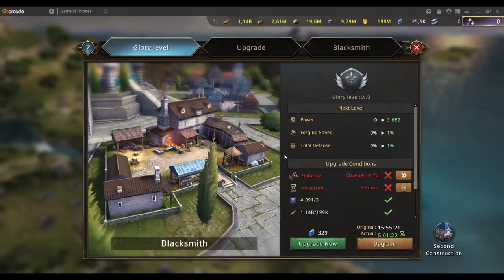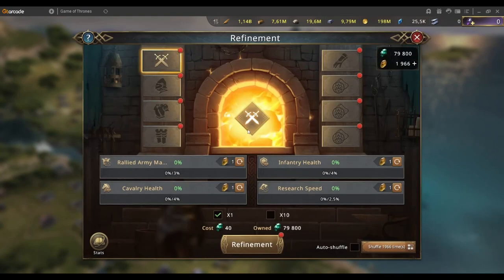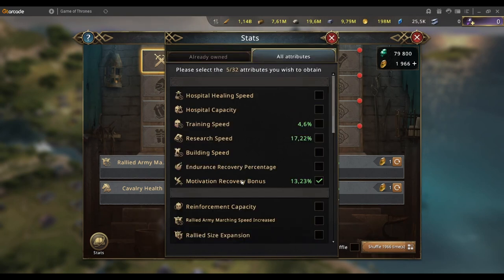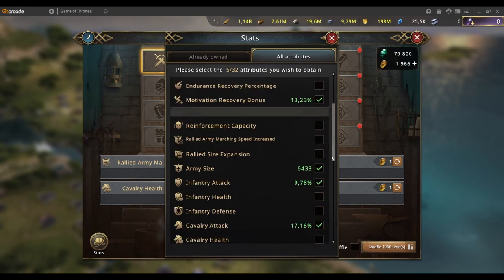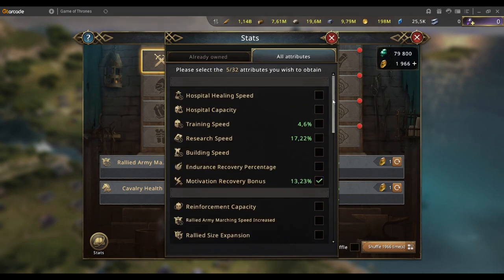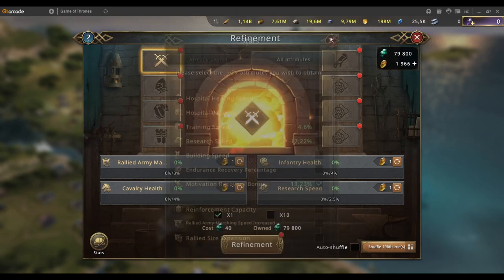What you can also do is have a look at your refinement. If we go and look at the stats, you can see motivation recovery bonus is something you can check. I would recommend this for your alt or even maybe your main account. If you're logging in once a day, there's not really a need to put your refinement on this, because within a day your motivation recovery should go back to full.